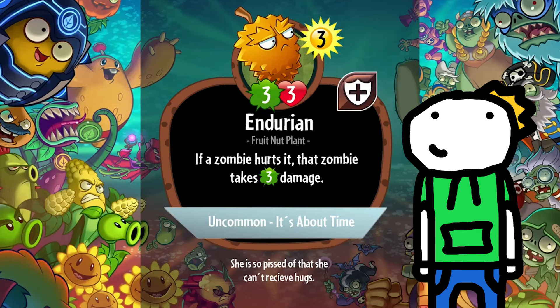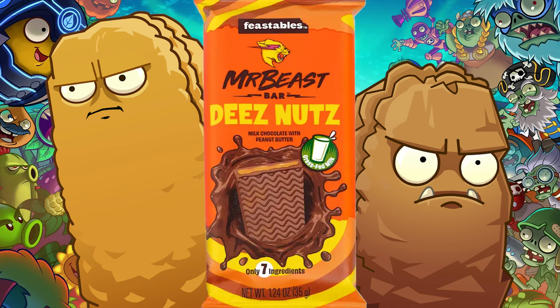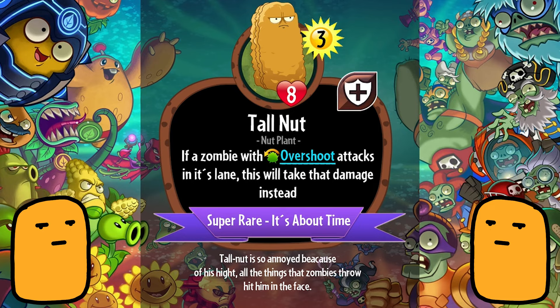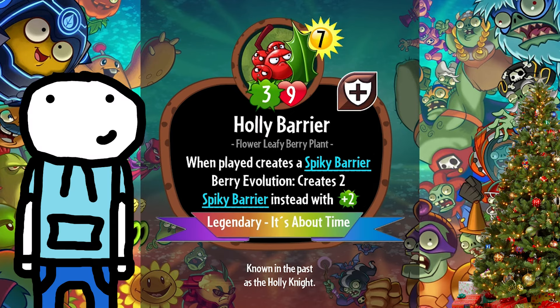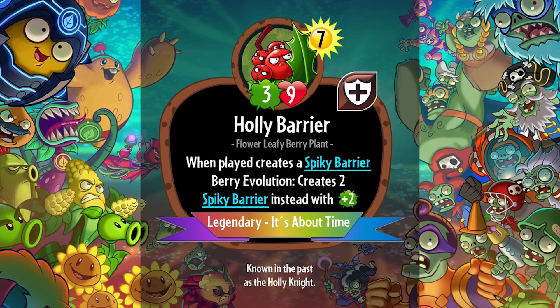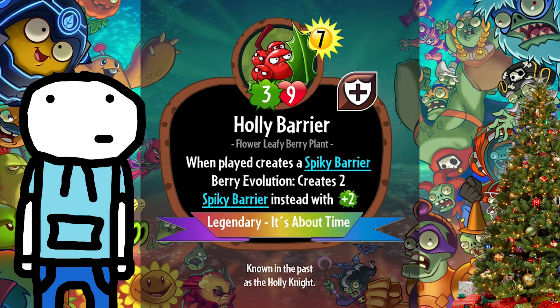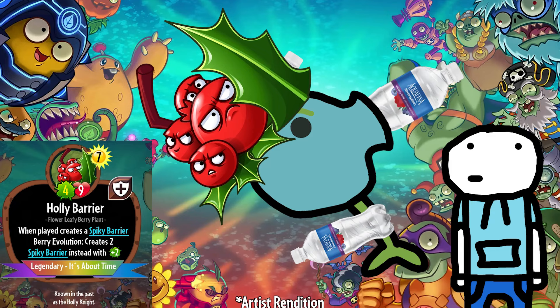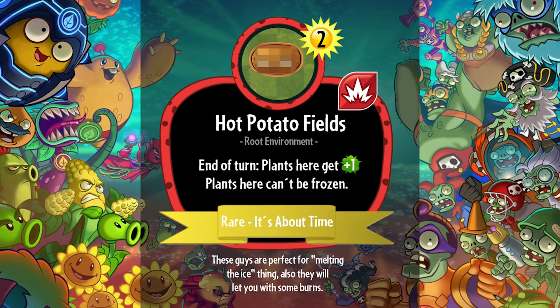For Endurion, I would change the knockback damage to 2, but increase the health to 4. I'm honestly surprised this isn't already in the game — it would fit right in. I would also make it block strikethrough damage as well as overshoot. I assume you can choose where to put the spiky barrier, but 7 sun cost is too much. I would make the spiky barriers have team up, and increase the holly barrier's attack to either 4 or 5, probably 4. The berry evolution is pretty good — really good — and honestly, we need more plant environments like this.